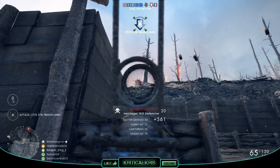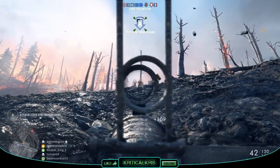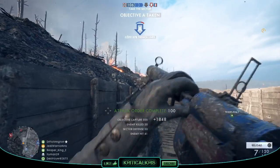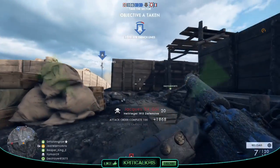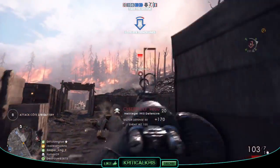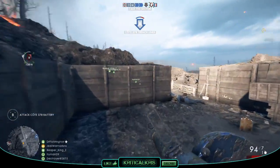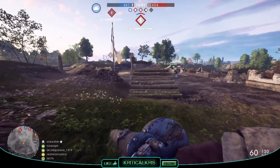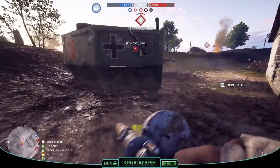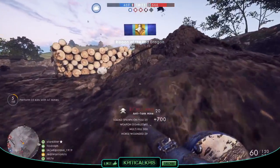Obviously to get kills with anti-tank mines you're going to have to take on tanks and land vehicles. Laying down a mine and just shooting it when a guy runs past isn't going to count, so I'd definitely suggest finding yourself a busy conquest server on a map with lots of vehicles and just focus on taking them out. Instead of dropping mines on a path and waiting for someone to casually drive over them, probably the most effective method I've found was to be a bit of a stealthy tank hunting ninja. If you can sneak behind a tank and flank its position using smart use of cover and smoke grenades, providing they didn't see you, you can throw a few anti-tank mines right underneath it, and as soon as it moves the mines blow up and the tank goes bye-bye.